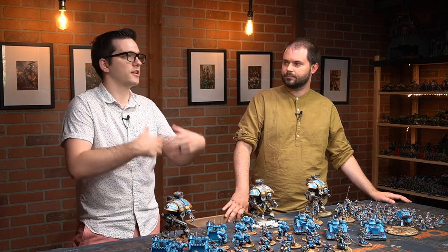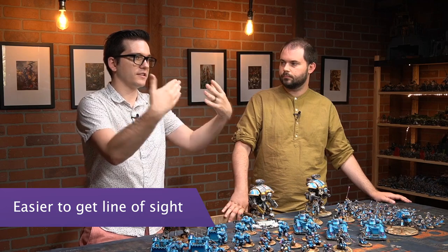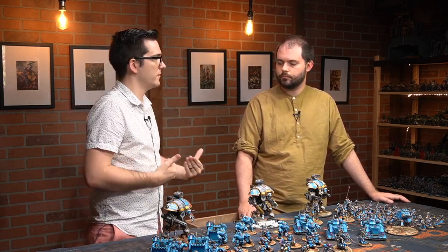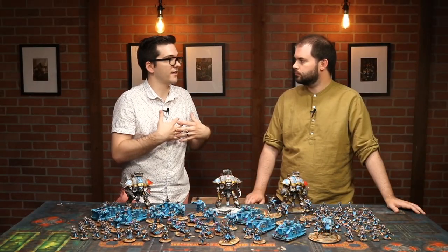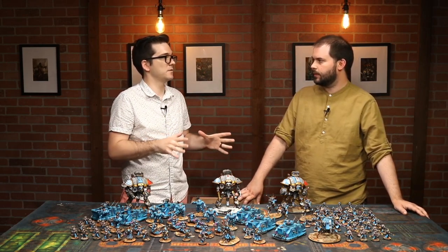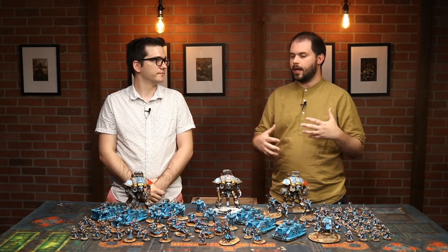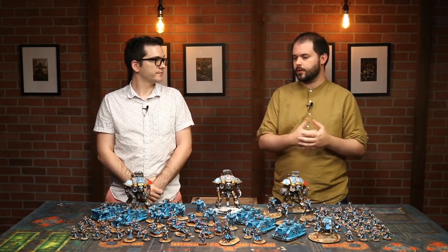The first thing we want to talk about are the changes to line of sight. The way it works in the new edition, ruins that are at least 5 inches tall completely block line of sight until you are inside of them. This means there are actually a lot more positions you can shoot from, and the terms of engagement can be on the shooter's side. You can stay hidden behind ruins, then step onto them and have ridiculous lines of sight.